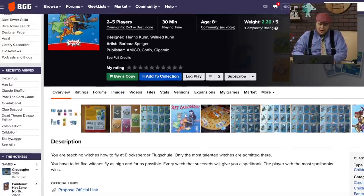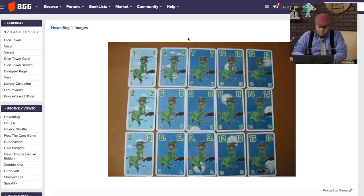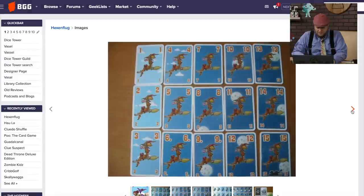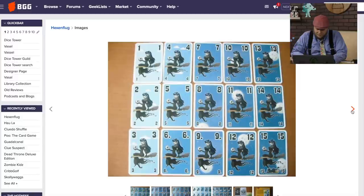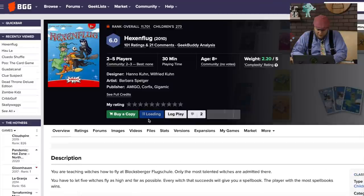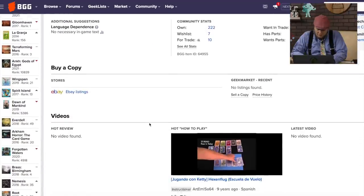We're teaching witches how to fly. Only the most talented witches are admitted there. You have to let five witches fly as high and as far as possible, then they'll give you a spell book. Is this a trick-taking game? When we look at these cards, they have different numbers of clouds on them, and there's a moon in the background of some. Or is that just different artwork to help us know the difference between them? It doesn't say.